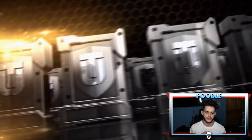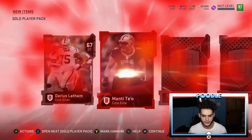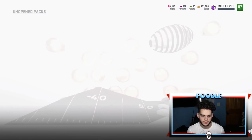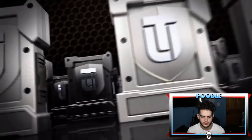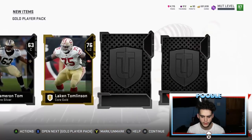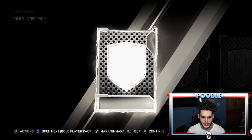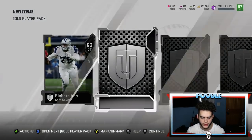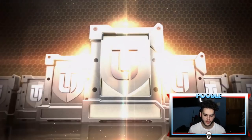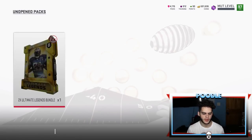I'm gonna rip through the gold player packs and then get right into the ultimate legend packs — those are gonna be the big ones. I pray I pull Deion; I'd probably keep him on the squad. 80 Manti Teo — team of the week. Not too bad, I think I made my coins back on that one. Is there any limited in packs right now? Gold, silver, gold — nope, nothing. Damn, I need a banger. I need something huge. I've gotten nothing all year and it continues.